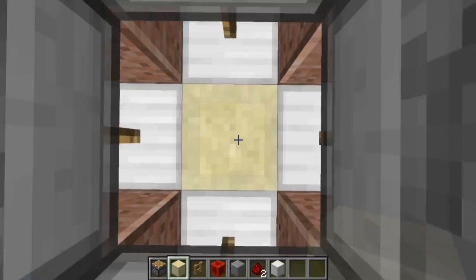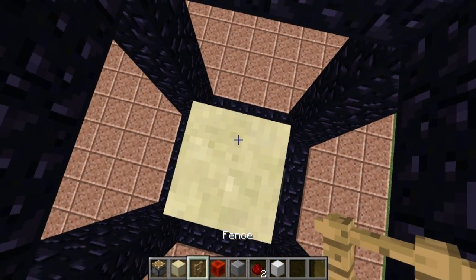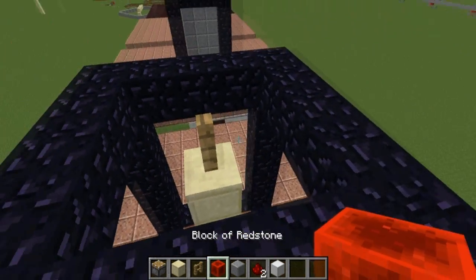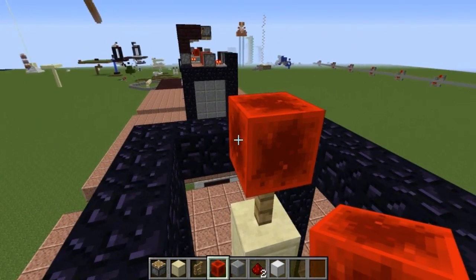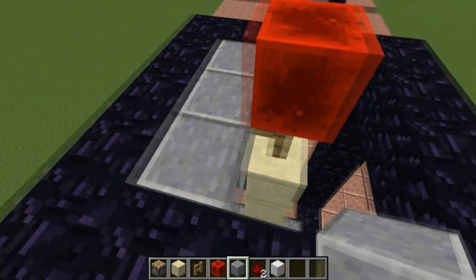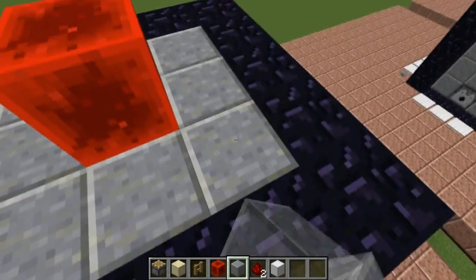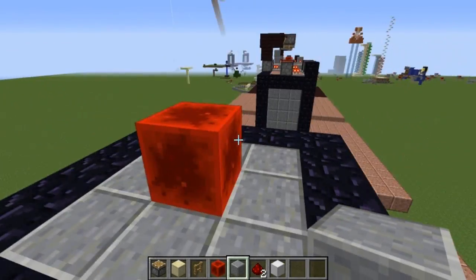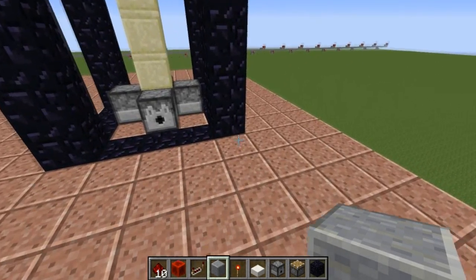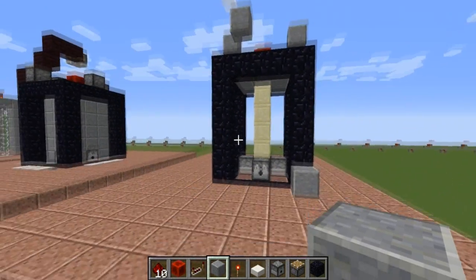Come to the middle of the dispensers and destroy the block placed earlier. Dig down one, two, three, four, five blocks, place a normal piston facing upward, then pillar up with any solid block — one, two, three, four, five, six, seven, eight, nine blocks. On the tenth block place a fence, hop over, and place a redstone block on top, flush with the upper part of the cube portal. Fill in the rest of the blocks.